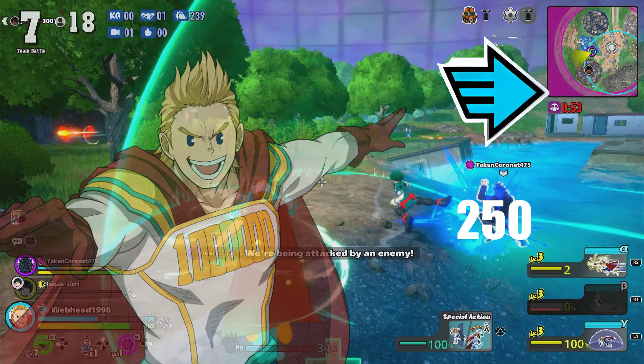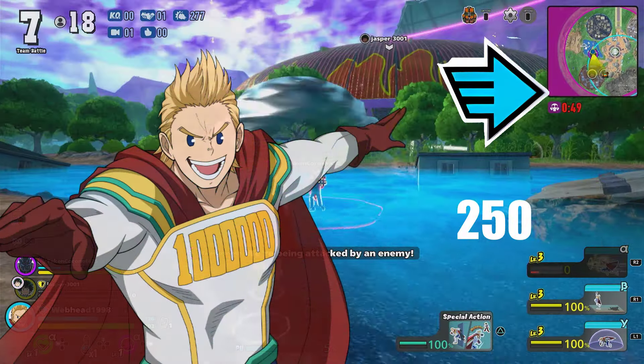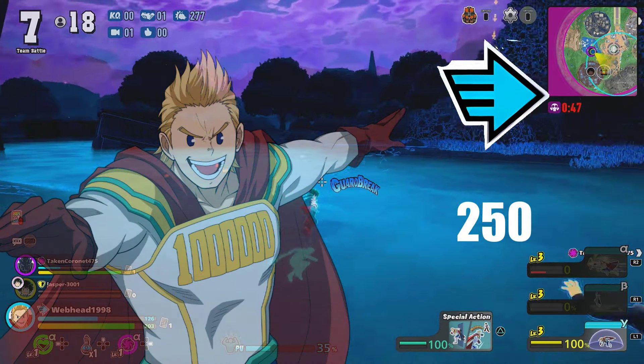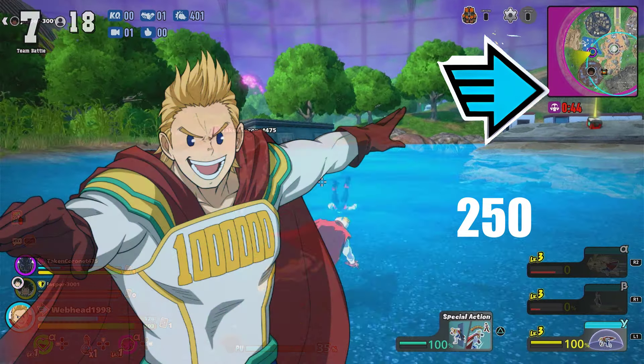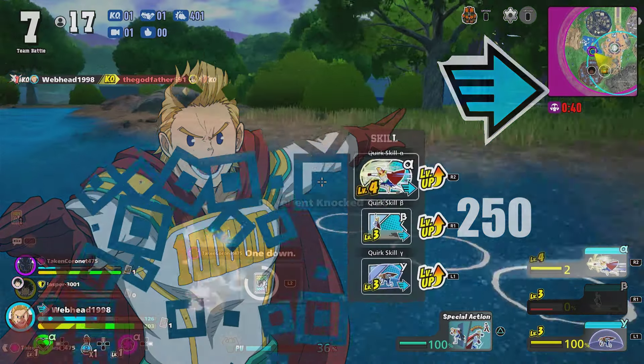Mirio is a rapid type character with 250 health, which is on the lower end, but if you play him right, you'll pretty much never get hit, since Mirio has a lot of escape options, as you'll see in a sec. So it's not as big of a deal as you think it would be.